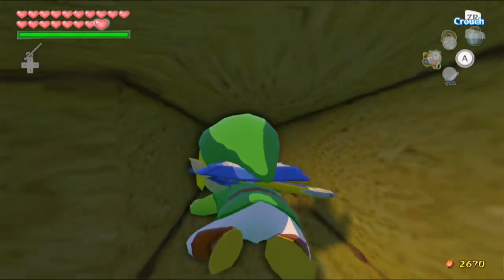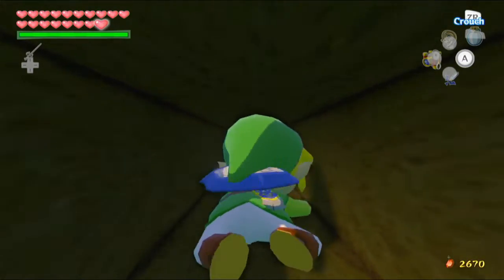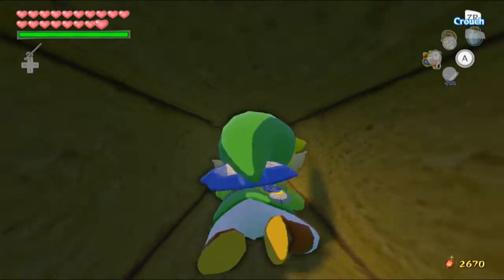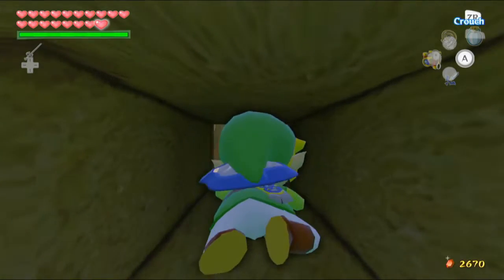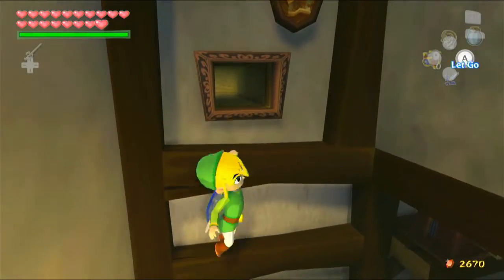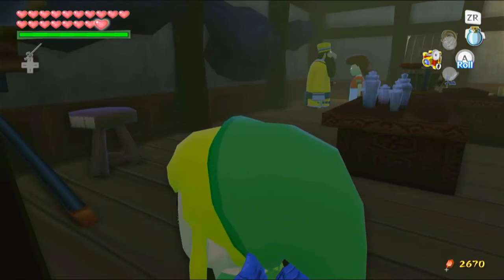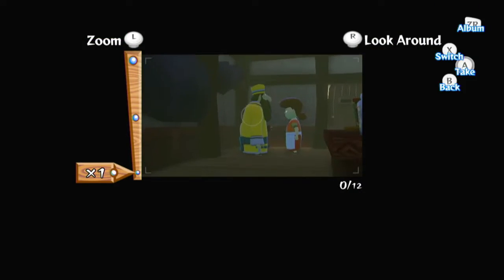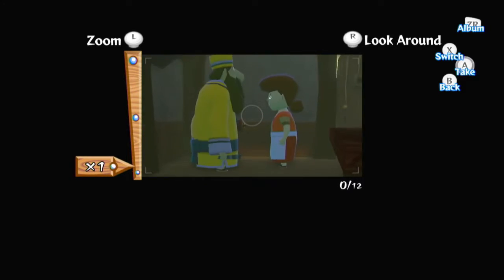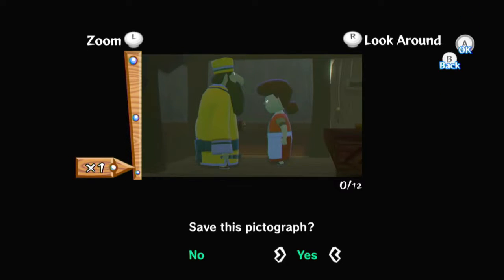Let's go through this little tunnel here. Eventually we come out of the hole with the picture frames. And over here we have an interesting sight that we should take a picture of for the gossip. Perfect. Take a picture of that. Save that.